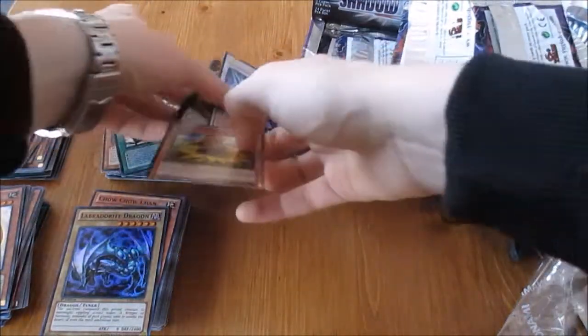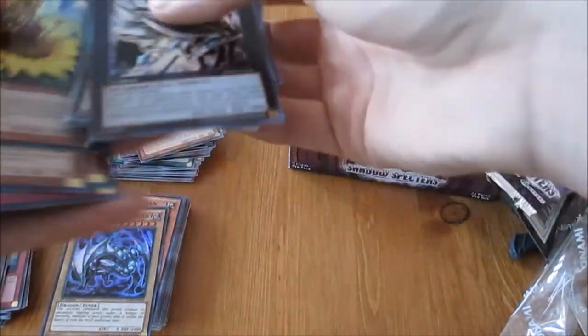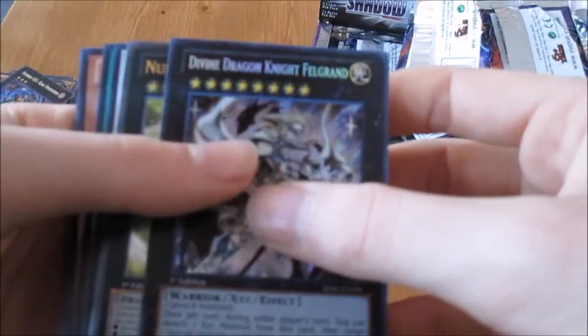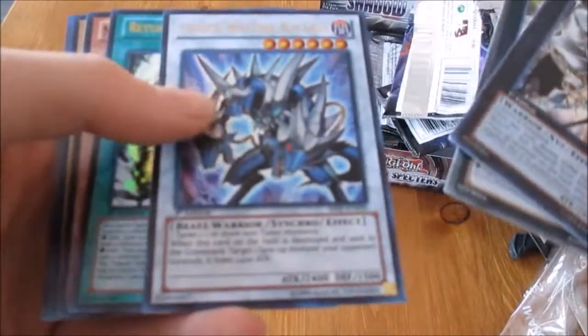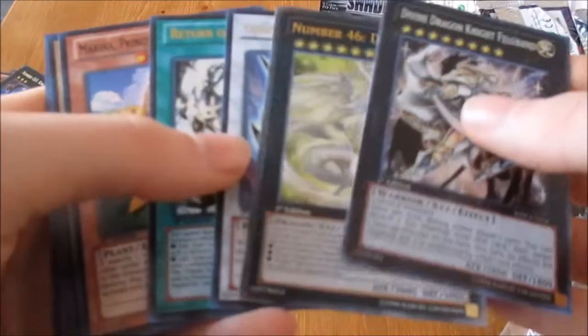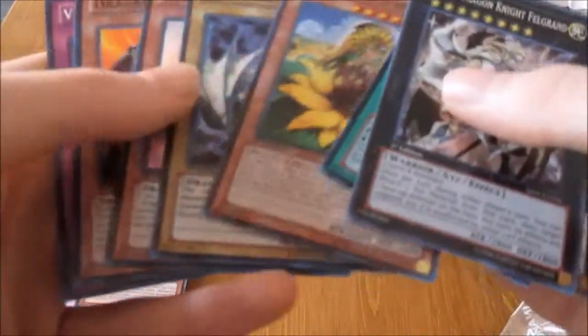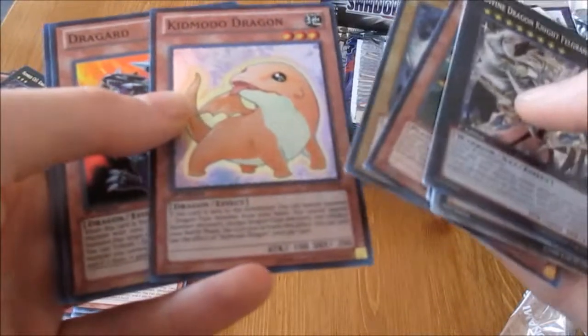Let's get all the high rarities out and go through them quickly. Secret Rare: Divine Dragon Knight Felrund. Ultimate Rare: Number 46 Dragulion. Ultra Rares: Celestial Wolf Lord Blue Cyrus, and Return of the Monarch — so that counts as three ultras. And five supers: Magriona Princess of Sunflowers, the Portrait Dragon, Kid Mordor Dragon, Druggard, and Vampire Takeover.